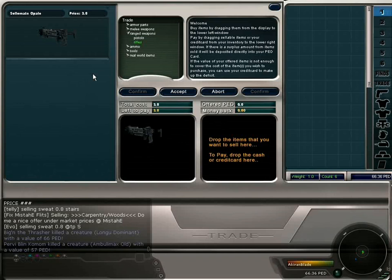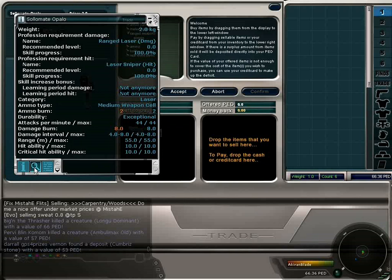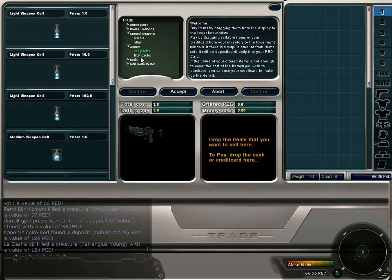A rifle will need ammunition, but first you need to find out what type of ammunition it requires. To do this, simply right click on the weapon — this will bring up the information window. Ensure you are selected on the show detailed information page. Clearly you can see that the ammo type is medium weapon cell. Let's find that in the ammo section. It says weapon cell, so we need to look in the cell packs section rather than the LP packs. Scrolling down we can see the medium weapon cell packs.